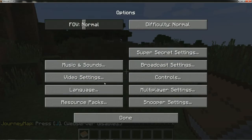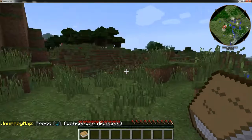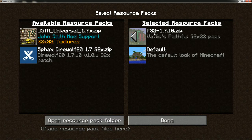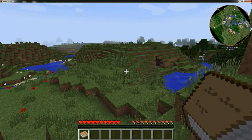One thing I do want to check in the options is video settings — I have eight chunks, I wonder if I can go down one more. Graphics are on fancy. If you're wondering what I'm using for a graphics mod, I use the Faithful 32x32 pack because it looks like Minecraft. I've pretty much fallen in love with this pack — it just basically makes it look more Minecrafty.